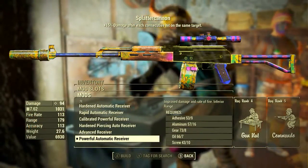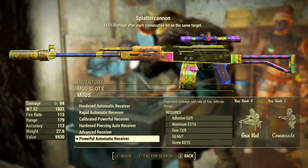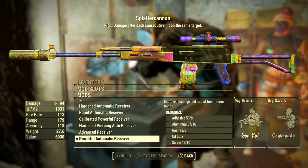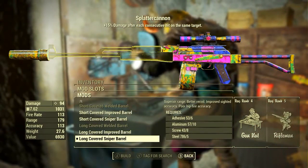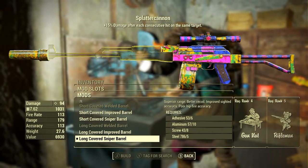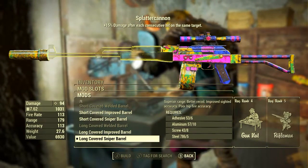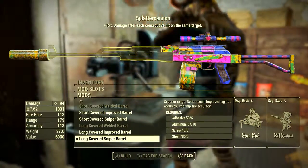First of all, I'm going to be going with the Powerful Automatic Receiver. This improves the damage and the rate of fire. It also inflicts an inferior range, but to be honest a range of 179 is not exactly inferior. Next, for the barrel, I'm going with the Long Covered Sniper Barrel. This grants superior range, better recoil, improved sighted accuracy, and unfortunately poor hipfire accuracy. But hey, I already had bad hips, this is nothing new.